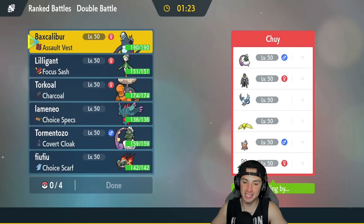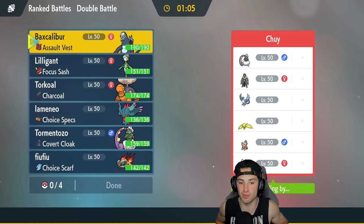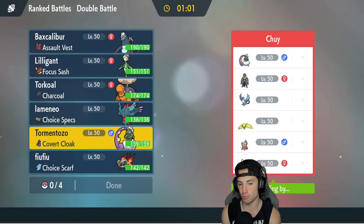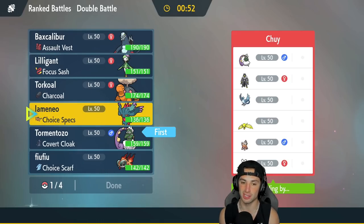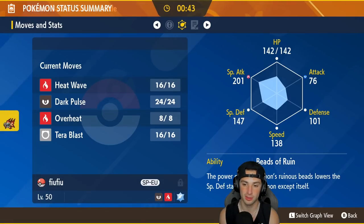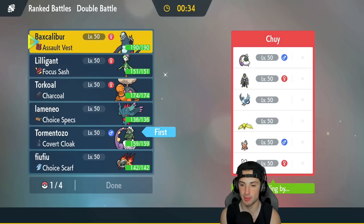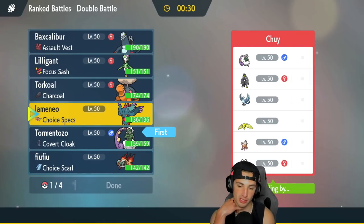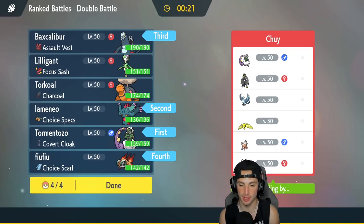Final match coming at you guys. We're going up against an Articuno snow team, so I need to bring some weather control — probably Tornadus rather than Torkoal, since they have Landorus, Regieleki, Urshifu, and Tornadus of their own that could rip into the Torkoal-Lilligant combo. I'll lead Tornadus and think about the second lead. Do I go Baxcalibur for the lead? I kind of want a special attacker. I'll lead Fluttermane just in case Urshifu comes out so I can Water Tera, and keep Baxcalibur and Chi-Yu in the back.